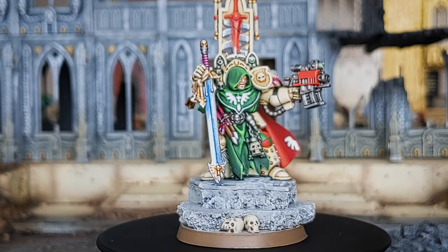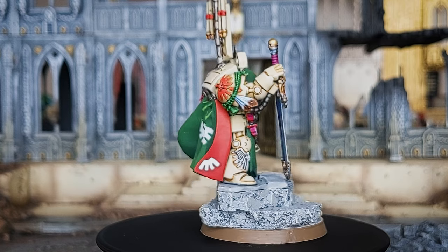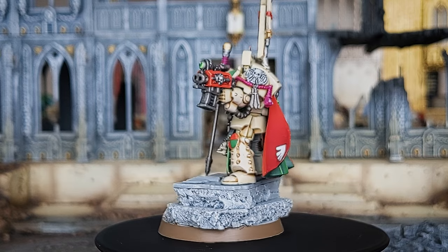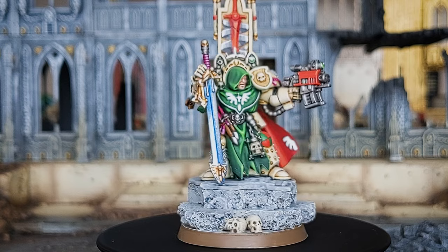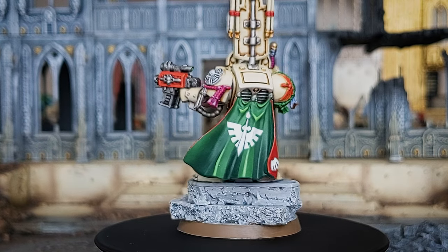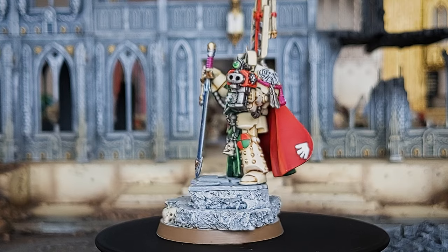Regular viewers of the channel will recognize this proxy from one of the earlier videos, in which I used 3D printing to enhance some of my characters from the Deathwing. I've never been a fan of Finecast, and I'm especially not a fan of the official model of this character — there's just something about the pose of the legs that isn't very great. So I created this kitbash and, knowing he was going to be an HQ, put him on a double cork base to make him stand over the others.